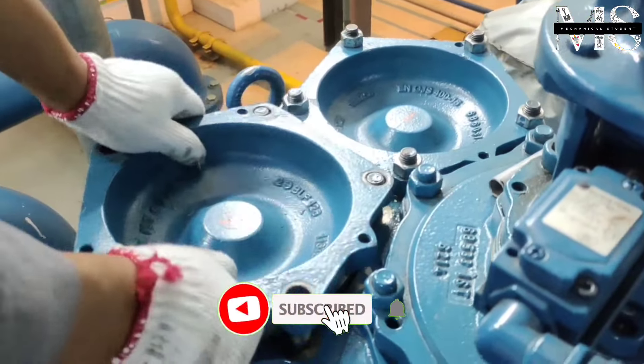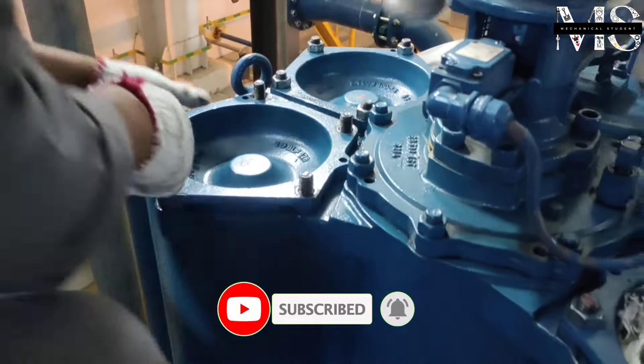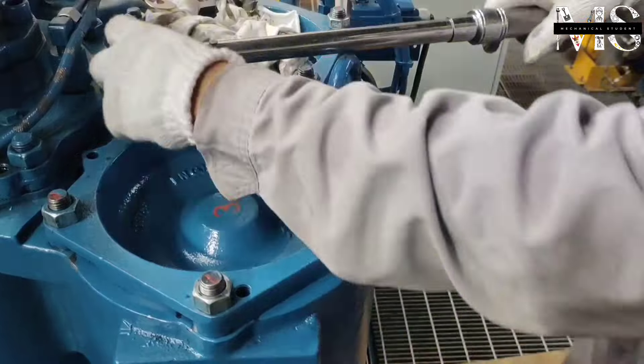Now we cover the chamber, screw the nut, and tie the nut with the torque wrench. The tightening torque is 150 Nm according to the maintenance manual.